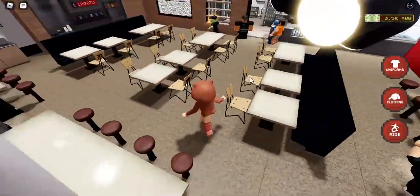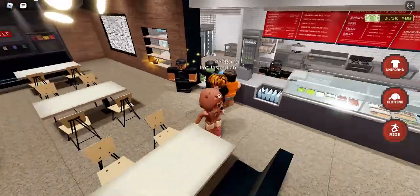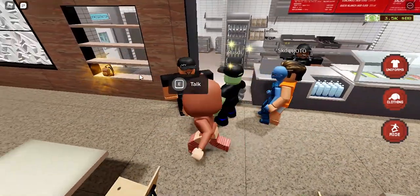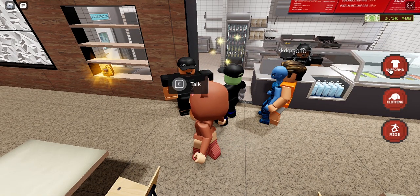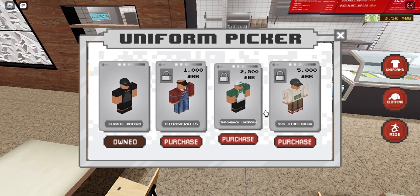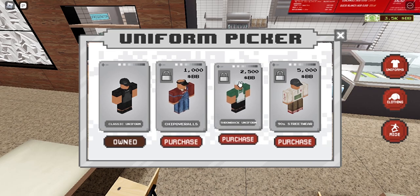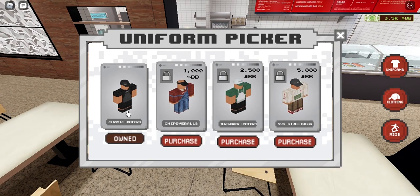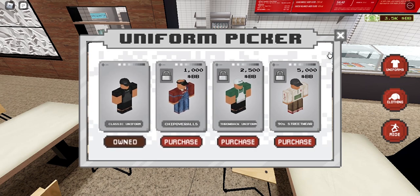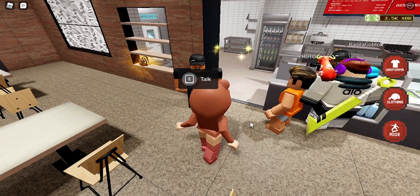The game will show you arrows to guide you. Go talk to this NPC — he says something about a Chipotle burrito. Once you finish talking to him, you just need to wear a uniform. You can only wear the classic uniform here since the others require in-game credits. Open it up and equip the classic uniform.